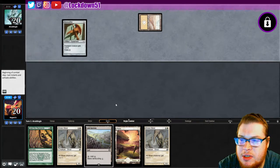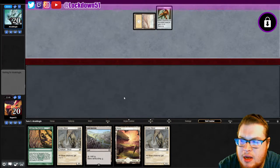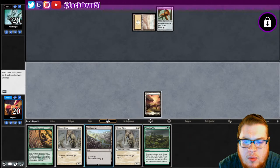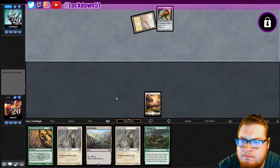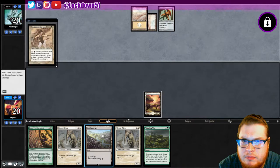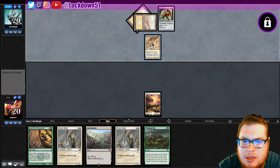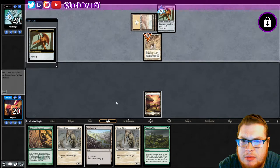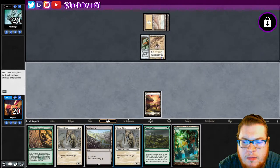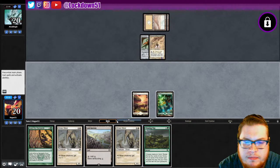There's a Bone Splitter — that's more of the aggro style that this deck would be playing. We get a Winding Way, that's not bad. Let's go ahead and pass. We just drew our land and forgot to do our Ash Barons. Interesting.